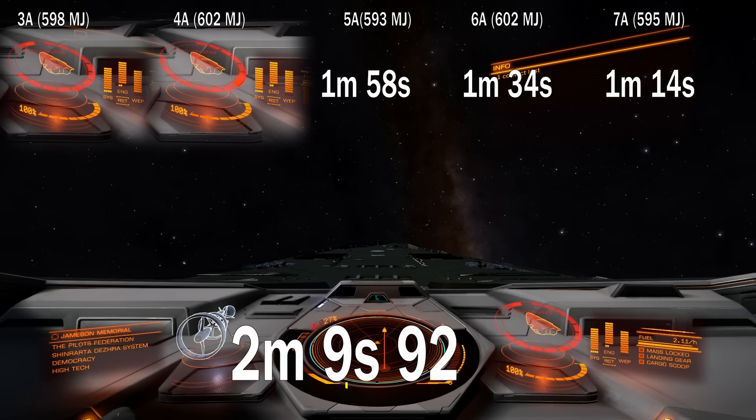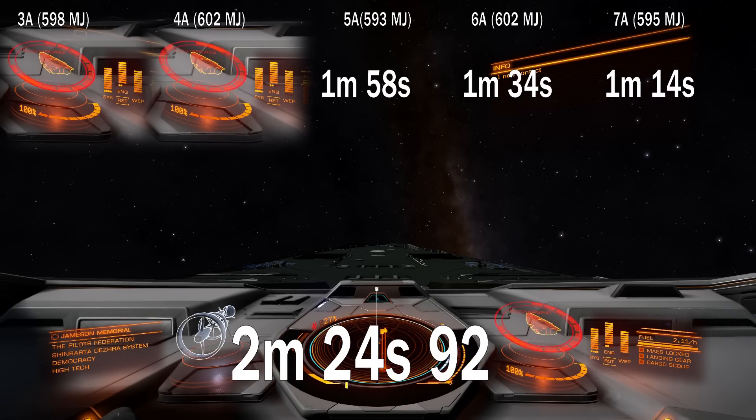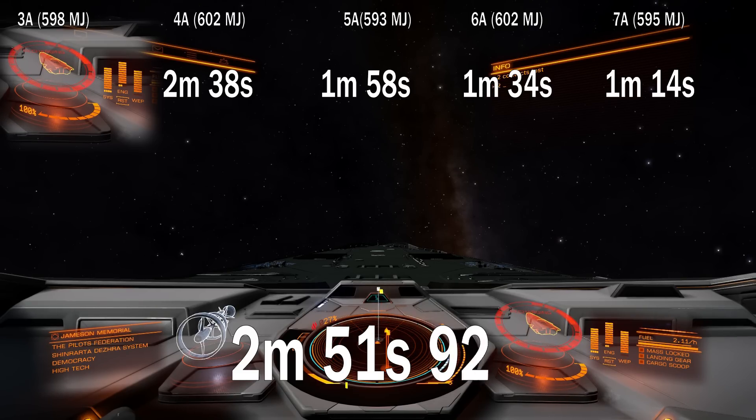So it actually matters. Higher class shields you have, the faster they will come back online, given that shield value is always the same. You will always have to wait 17 seconds before they start charging, but when they do: class 7 charges at 4 MJ/s, class 6 at 3.2, class 5 at 2.5, class 4 at 1.9, and class 3 at 1.6 megajoules per second. Class 7 shields are 2 times faster than class 4 and obviously much faster than class 3. So even from an offline shield recharge speed perspective, it makes sense to have the highest possible shields. The highest internal compartment you have on your ship should be filled with shields if you are planning on fighting.